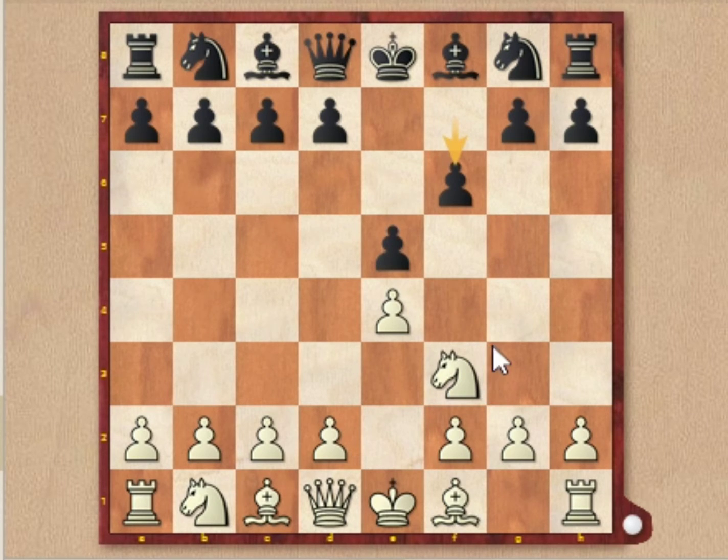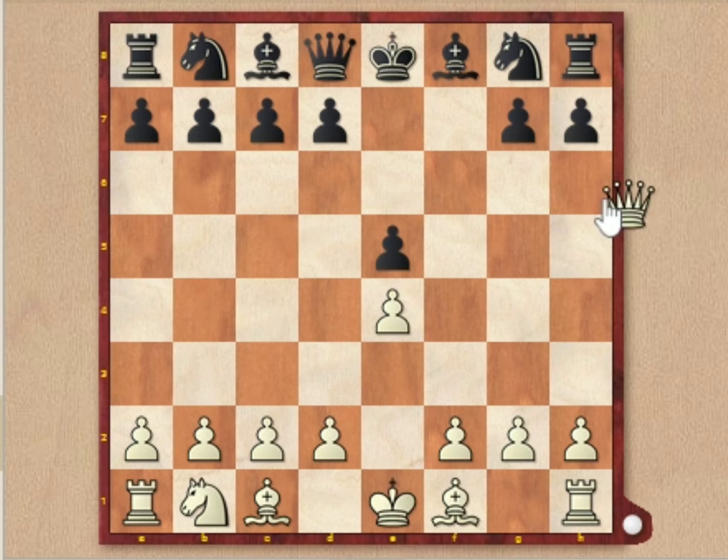Here, can you find the best move for white? Yes, it is knight to e5. White sacrifices his knight in this position. Black thinks that the sacrifice is not of any use, so he takes the knight — f×e5. But this is also a blunder.